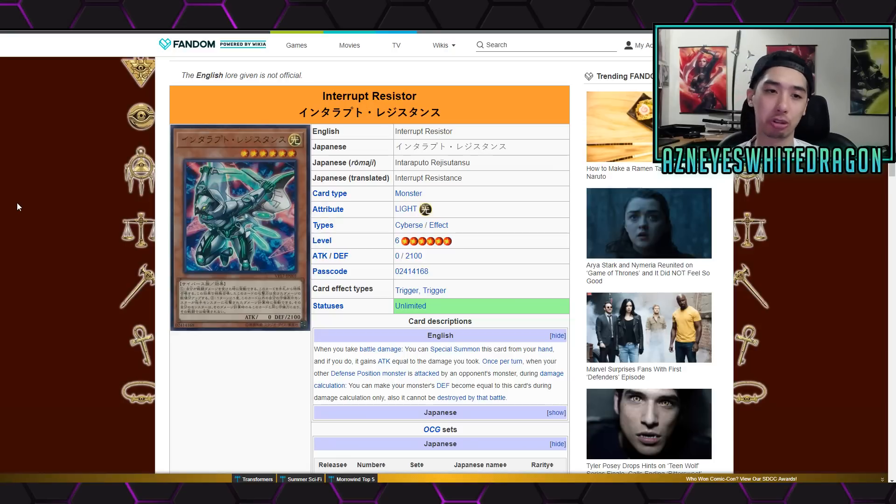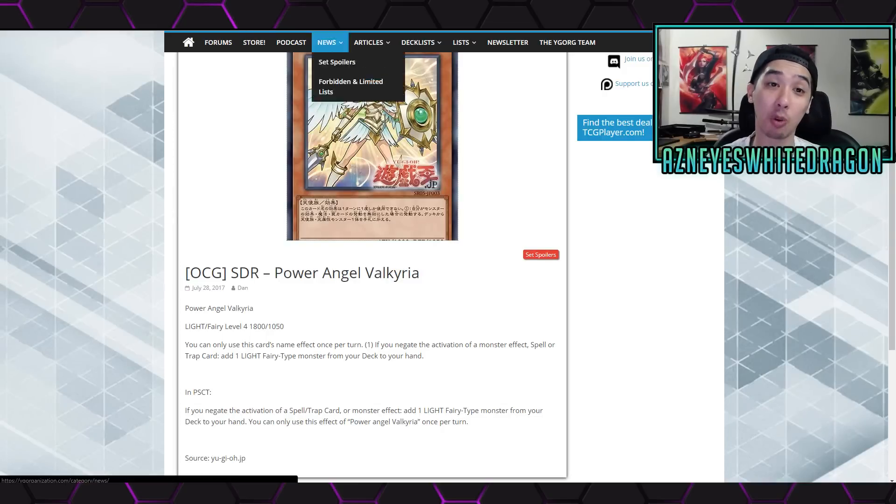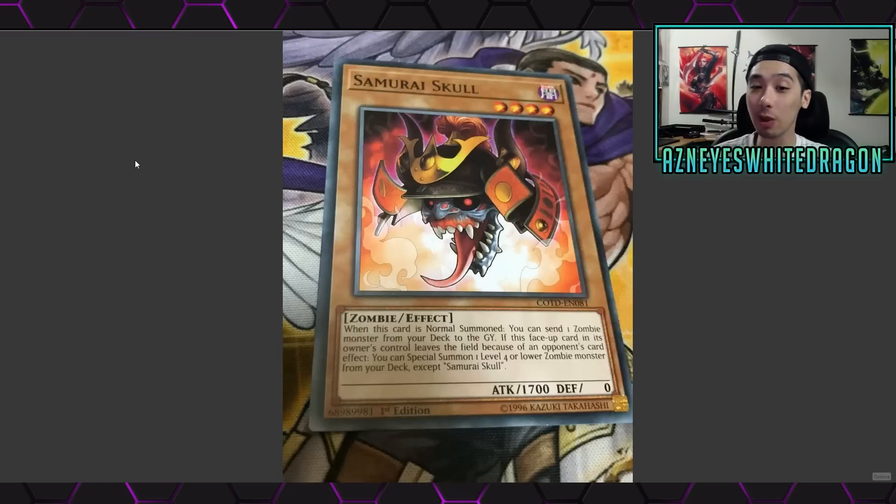That's it for some of the new Yu-Gi-Oh cards! Let me know which one is your favorite and which combos you're excited about. I'll get you guys footage of Power Angel Valkyria - I think it's absolutely amazing and I'll definitely be using it in counter fairies since it searches out basically any fairy. Thanks for watching guys! And Konami, if you're watching - please make zombie six samurais, and buff up ninjas so we can do ninja versus samurais. Thanks for watching, signing out!